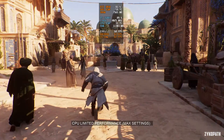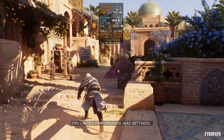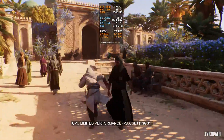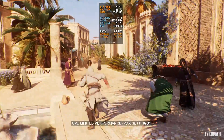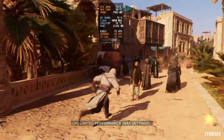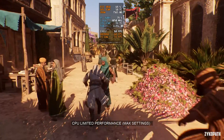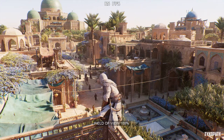Let me start by showing you the CPU performance in a very crowded area in the city with an R5 3600X on max settings with DLSS ultra performance. The game can comfortably average over 60fps, so it looks like budget CPUs can target 60fps. Now let's get into the comparisons and I will jump back in when there is something important to note.